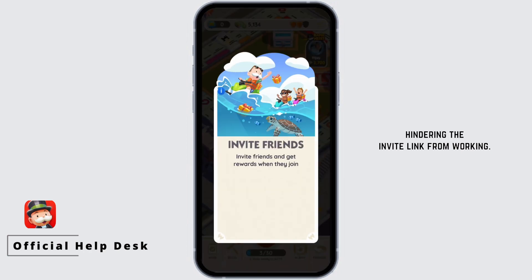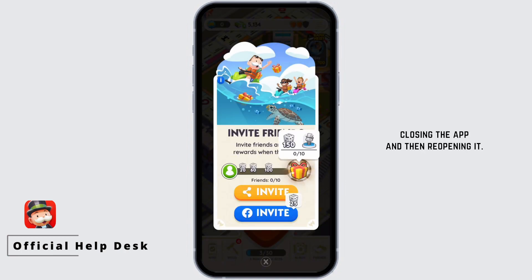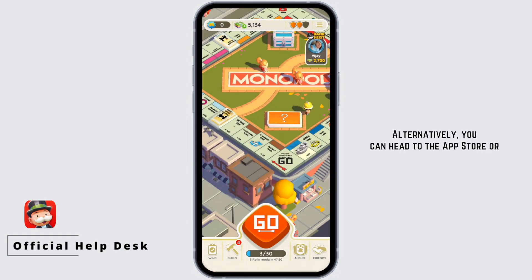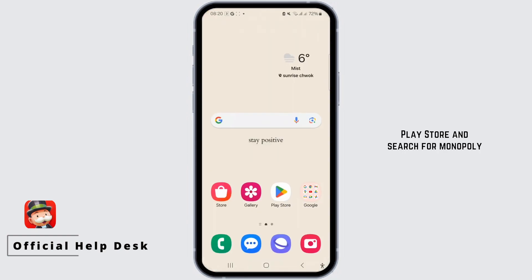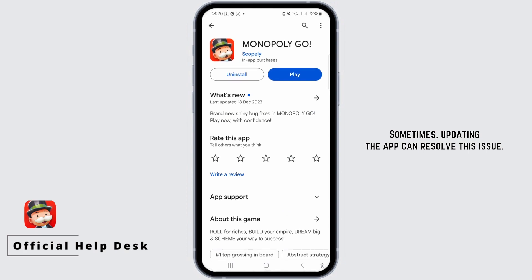There might be certain issues hindering the invite link from working. To resolve this, you can try closing the app and then re-opening it. Alternatively, you can head to the App Store or Play Store and search for Monopoly Go and check for available updates. Sometimes updating the app can resolve this issue.